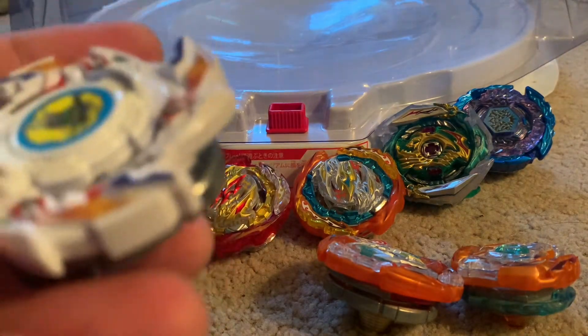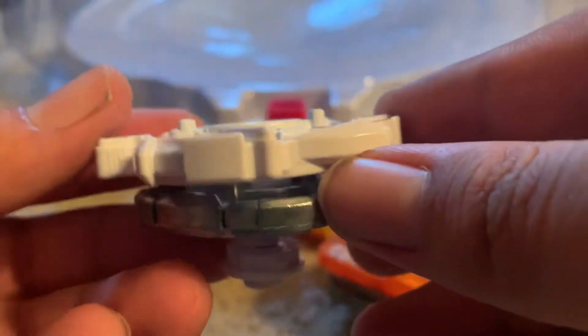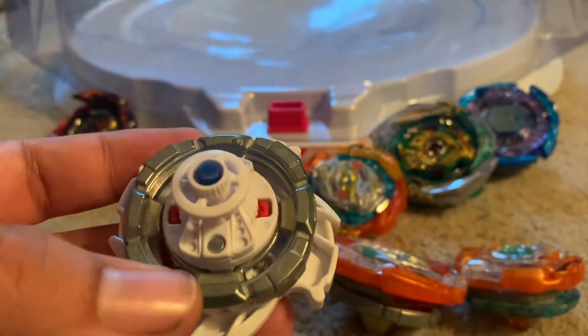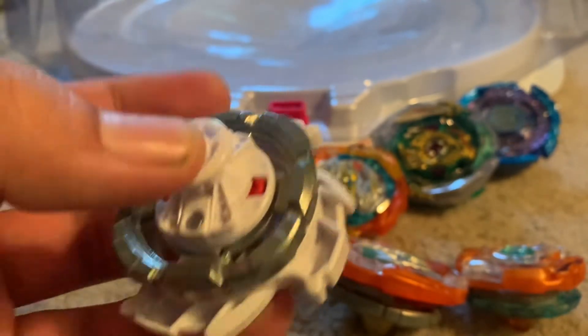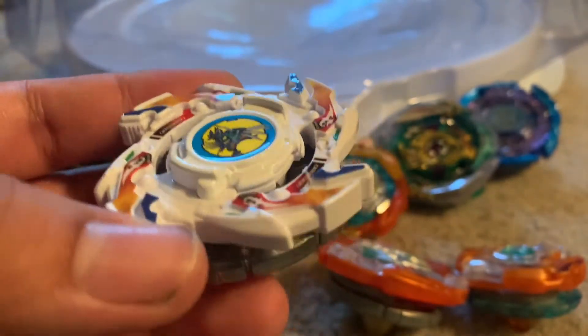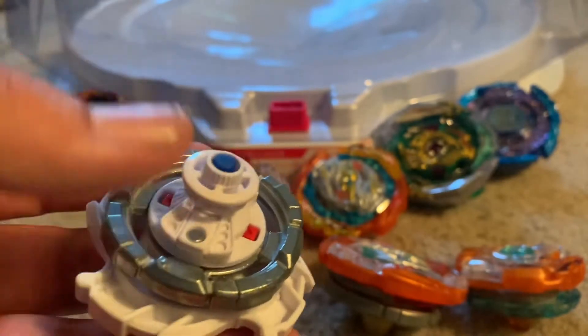Here we got the second prize, Dragoon V2. It looks good. It doesn't burst that often, but sometimes it has a tendency of doing that. We got Wheel and Exceed. I didn't put the stickers on it because I didn't want to risk losing them, but I could put them on in the next video. It is kind of weird for a random booster to have stickers, but it's part of the original gimmick for the V2 Dragoon. You could put the Z Plus chip and the X Plus chip on it, which is good.